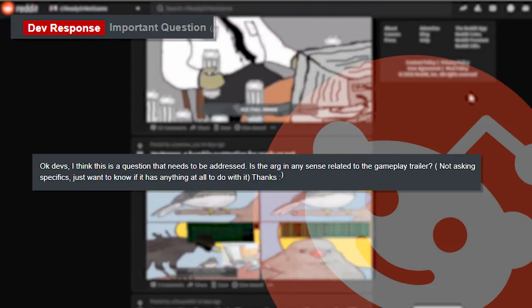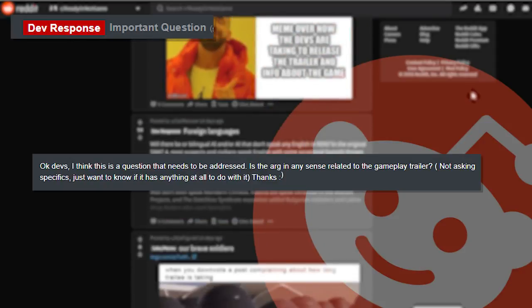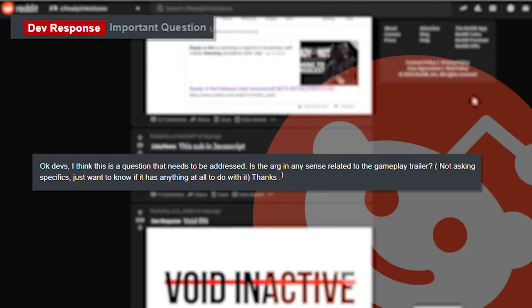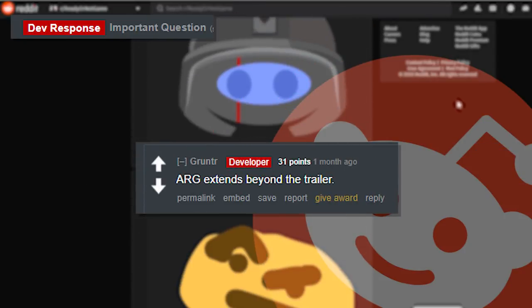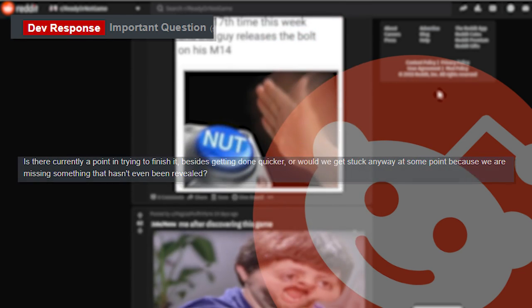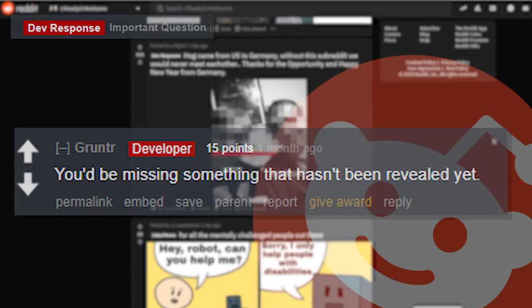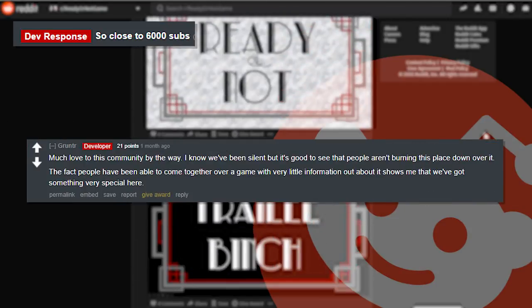'Important question — is the ARG in any sense related to the gameplay trailer? Not asking specifics, just want to know if it has anything to do with it.' And the developer replies with 'ARG extends beyond the trailer.' Later in the comments somebody asks 'is there currently a point in trying to finish it or would we get stuck at some point because we're missing something that hasn't been revealed?' And the developer replies with 'you'd be missing something that hasn't been revealed yet.'